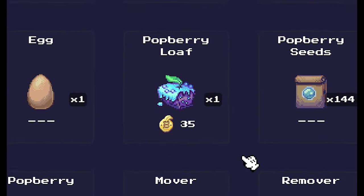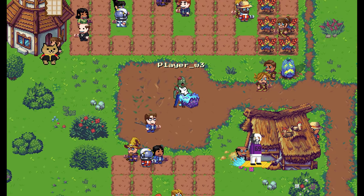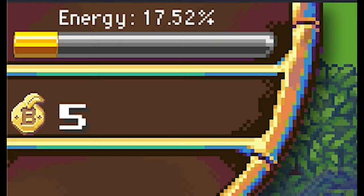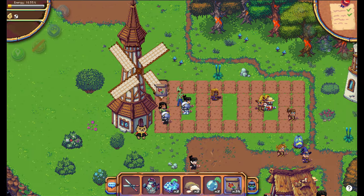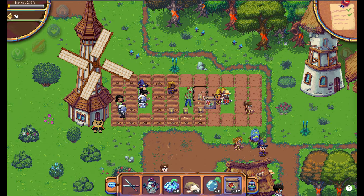You can sell a potberry loaf for 35 coins, or you can eat it and gain 1.31 energy. This is how it looks when I eat 6 of these potberry loaves in a row — it got me a lot of energy. So I am going back to farming.